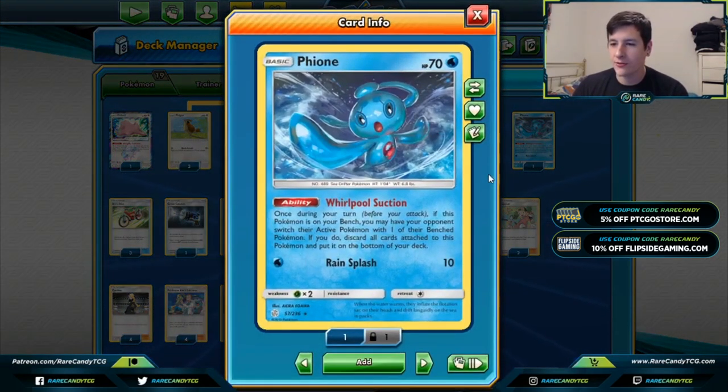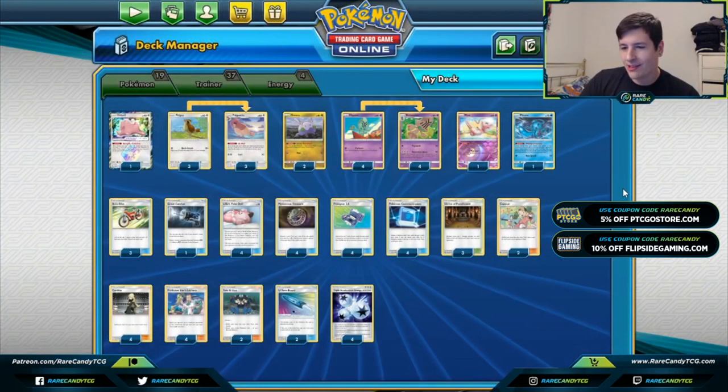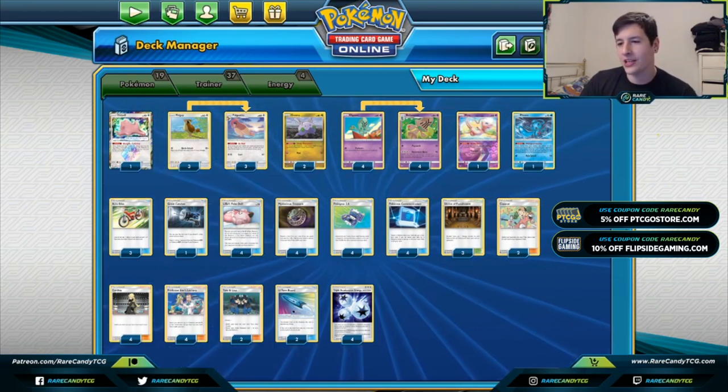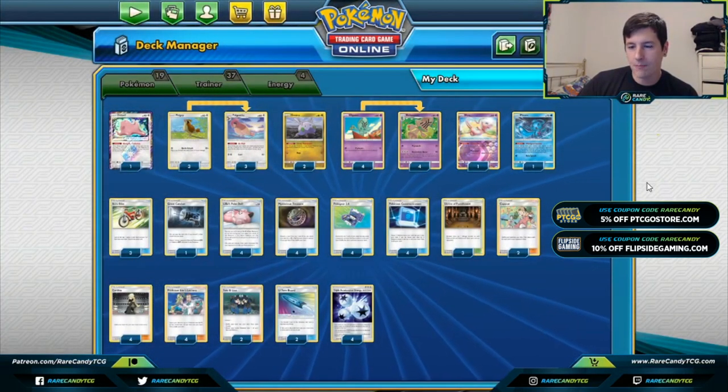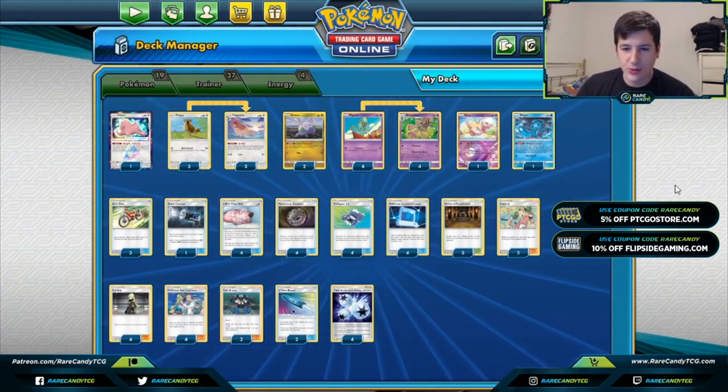The only other Pokémon we have is one copy of Fiona. I have to confess I got this idea from Azul over on his channel, Azul GG. I was almost done putting the deck together and then I saw his list had Fiona — I thought that seemed too good, so big shout out to Azul for that idea. Fiona has the Whirlpool Suction ability: if this Pokémon is on your bench, you may have your opponent switch their Active with one of their Bench Pokémon; if you do, discard all cards attached to this Pokémon and put it on the bottom of your deck. It's like a perpetual way to force our opponent to bring up something else — kind of a pseudo Custom Catcher.